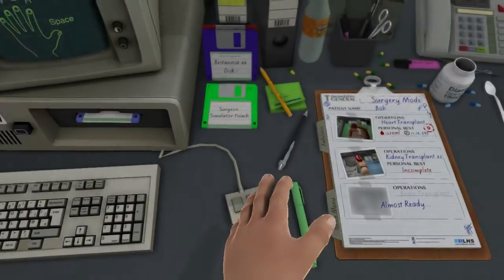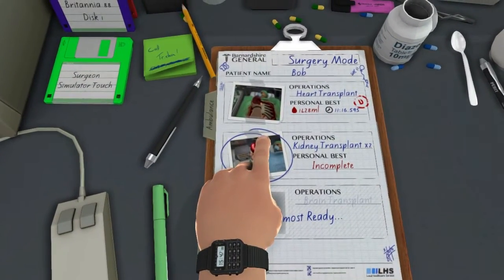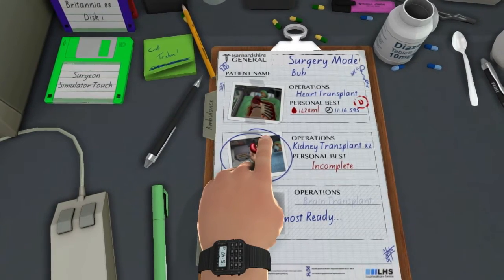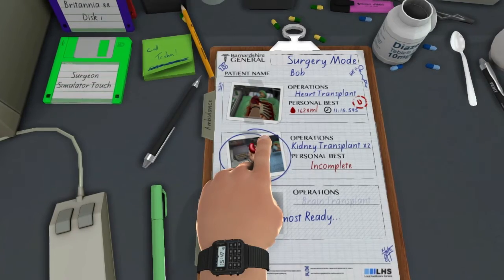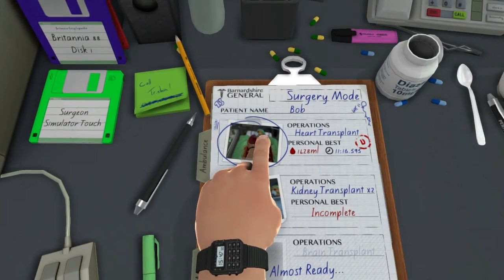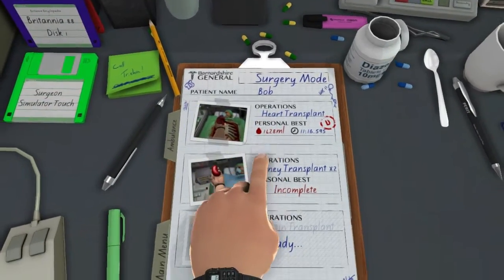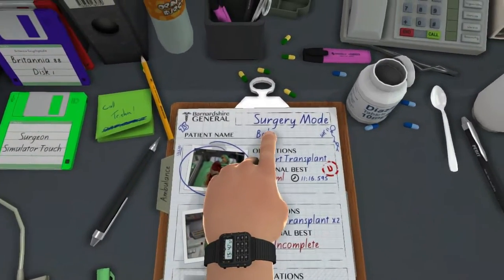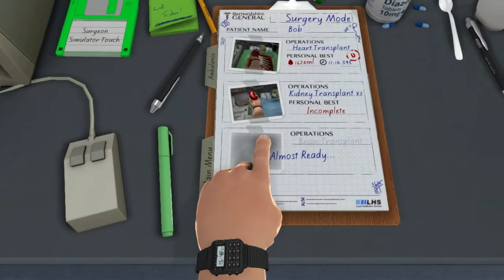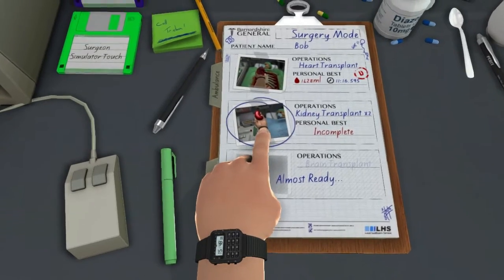Do you want to do another one, or should we save that for next time? Probably should have discussed this before we started. Let's save it for the next one — it's two kidney transplants. We'll make it a two-part — it might take longer. We need to mentally prepare ourselves. And Bob needs to recover — he can't do two operations in one day. Wait, he's getting new kidneys as well — he's getting a whole new body. And a new brain, apparently, according to the next thing. I don't know what's wrong with Bob, but he's got serious problems. I think he'll need a new brain after the mental scarring that we have given him.